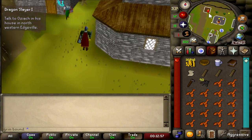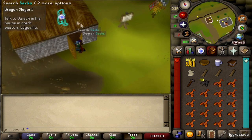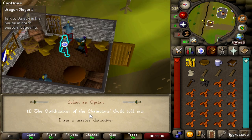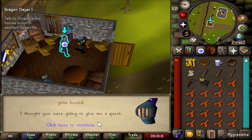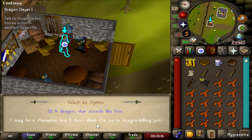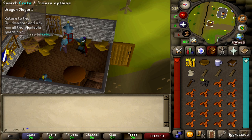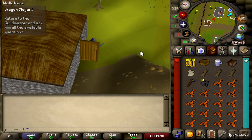We made it to the edge of Edgeville — no pun intended. Let's see what he has to tell me. The Guild Master sent me here. I think I have to buy a boat. Now I have to return to the Guild Master and ask him all the available questions. Looks like just a lot of walking, which kind of sucks, but it is what it is.